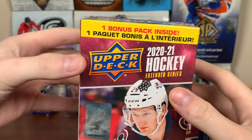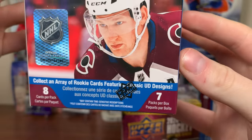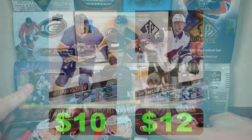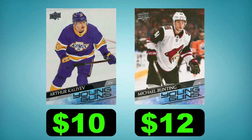Hey, Ziri here, and today we got three retail blasters — 2021 Upper Deck Extended Series featuring eight cards a pack, seven packs per pack. I haven't opened Extended retail yet, mainly because the young guns offering in here is absolute fecal matter. I'll just show the noteworthy ones: they got Bunting and Kalijev Dole.